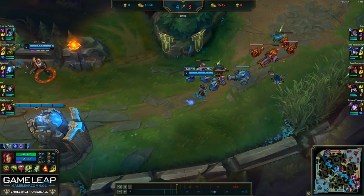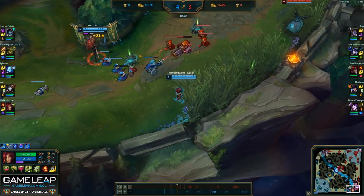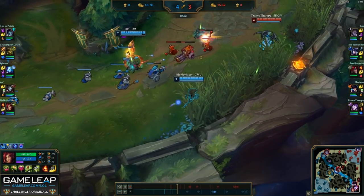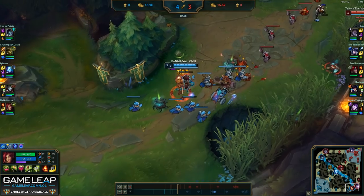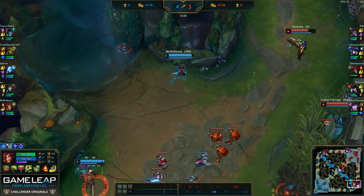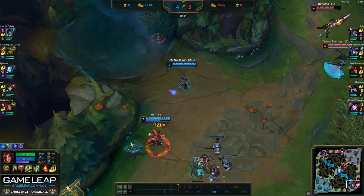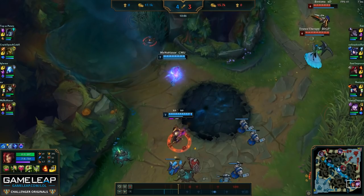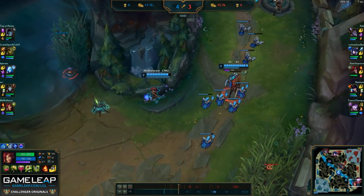Unlike other supports, I think that with a mage support it's not as good to roam if you don't need to, so I'd rather just stay in the bot lane, soak up experience, establish presence, and set up for Jhin to come back instead of trying to roam. I also don't think it's worth it right now because I don't have my quest completed, so I can't really get that much vision around the map at this current moment — it'd be a waste of time to run mid.